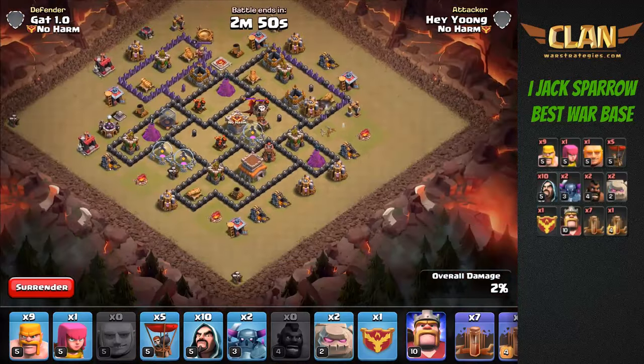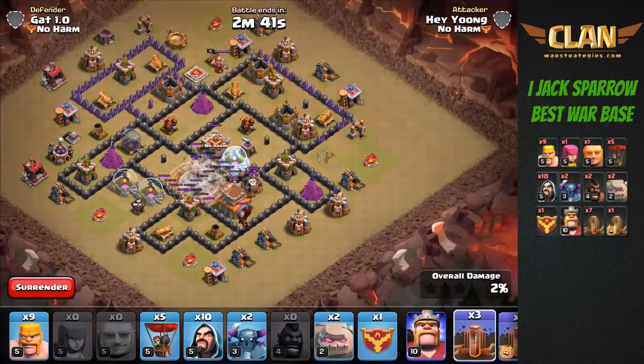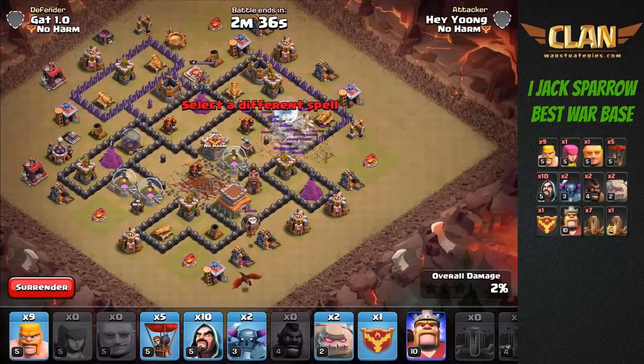Once they're out of the Clan Castle, we're going to pull them towards the safe corner at the bottom. Now the first set of earthquake spells is going to be used at this air defense here to open up those compartments, and the second set is going to be placed here where this archer tower is.